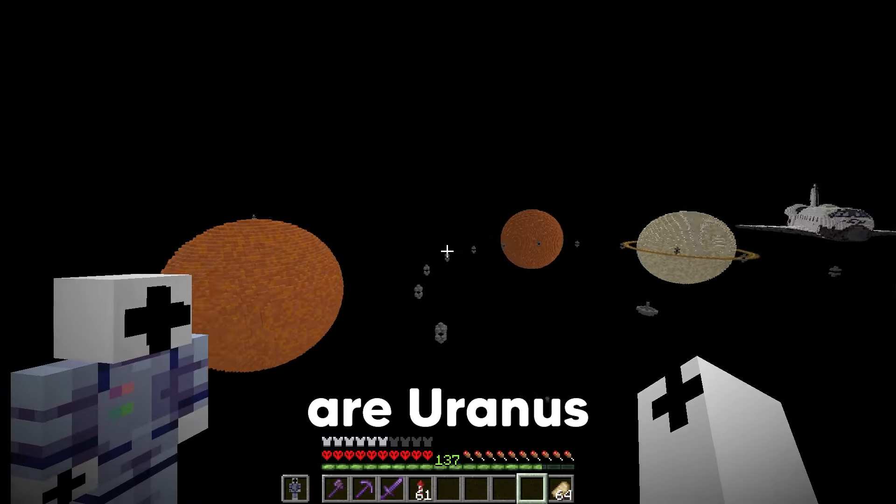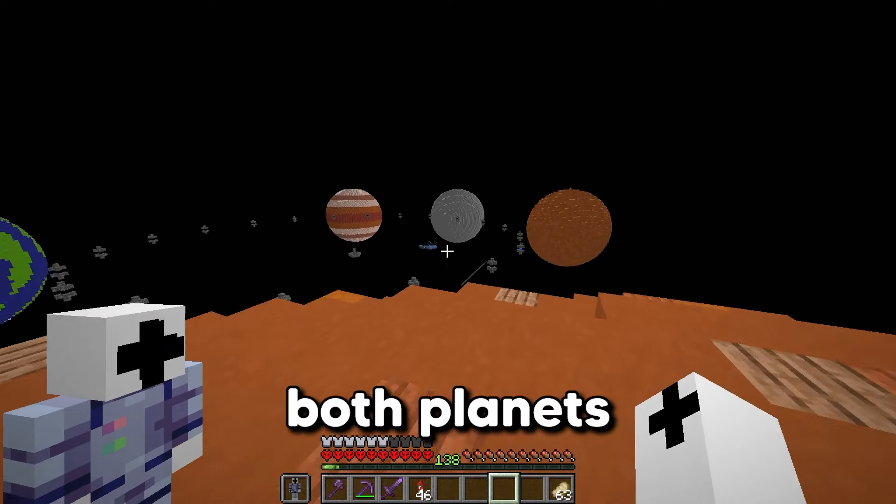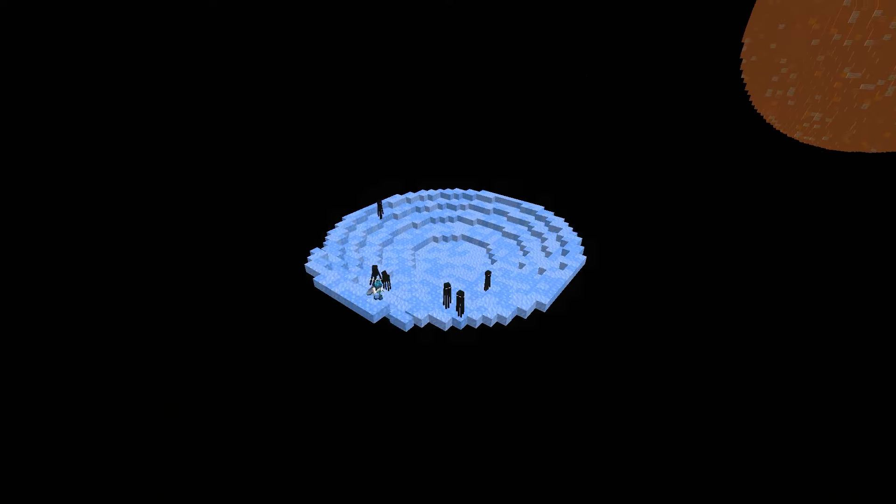Now we only have two more planets until we can start building the ginormous space station, and those planets are Uranus and Neptune. I'm going to be naming each planet after one of my channel members — Pantry Massey, Trizo, and Jaden Allen, thank you for being channel members. Since Uranus is a pale blue color, we're going to be using packed ice and blue ice. While I collect the ice for Uranus, I'm going to be AFKing at the concrete duper because I need loads of concrete for Neptune. Now I have enough materials to build both planets, and now every single planet is done.